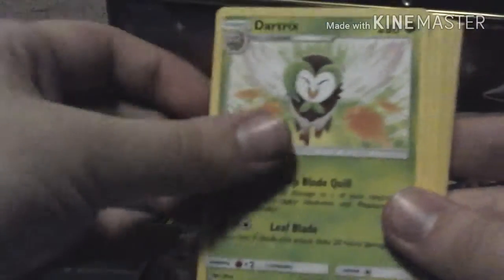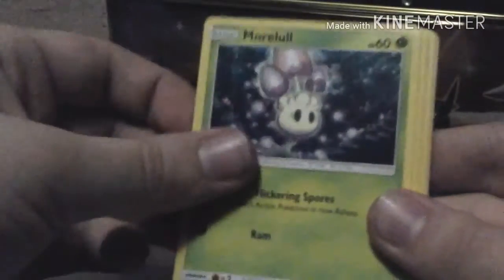Now we have a Sun and Moon — have to do a slightly different card trick because of the set. We have a Steel Energy and a Alolan Persian, a Dartrix, a Nest Ball, Murkrow, Fomantis, Spearow, Pikachu, Sandile, reverse holo Alolan Persian, and the Cosmog.